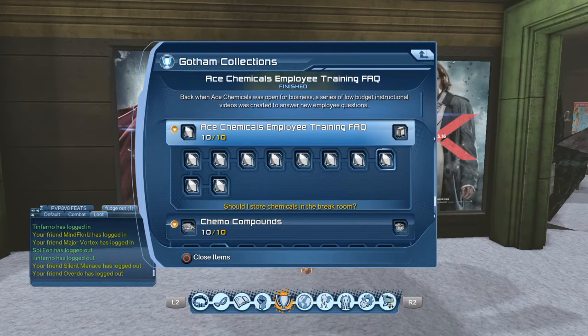The next one is 'Should I Store Chemicals in the Break Room?' Search that one in your collections as well.